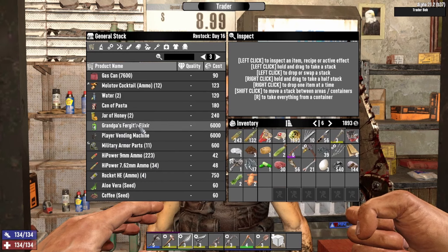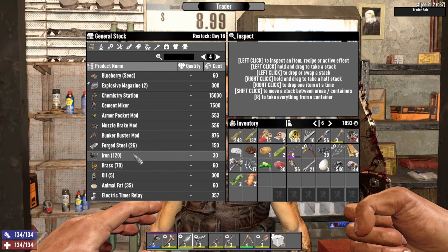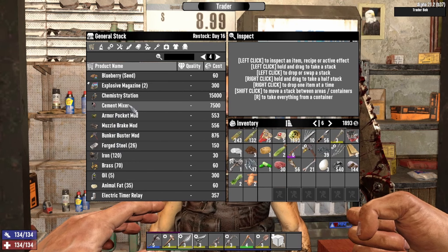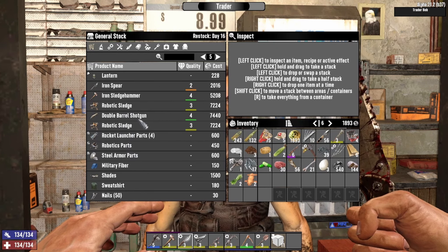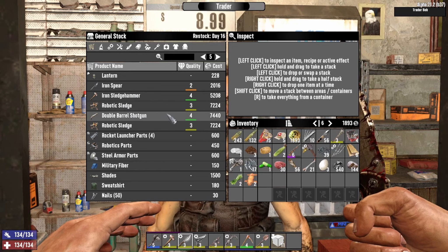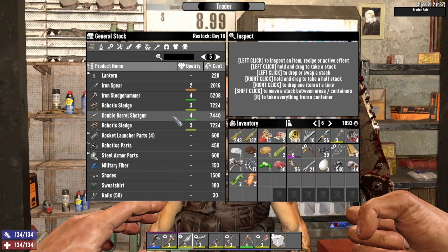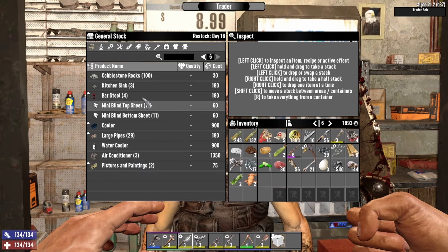You got a forget-me elixir, that's good to know. So you restock on day 16. Oh, we got a cement mixer — we're pretty close to crafting that thing. I don't think it's going to be worth buying at this point. Double-barreled shotgun tier four, that's pretty good. We could definitely use that. That'd be nice to have.